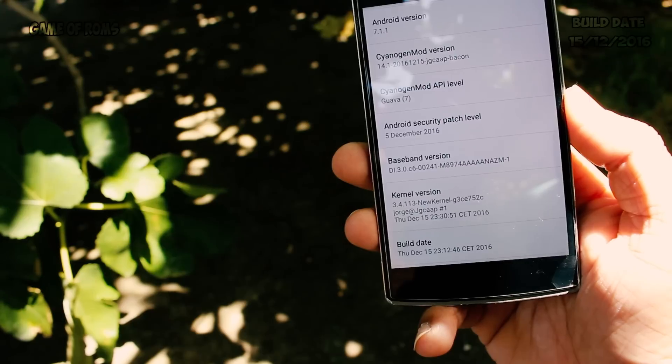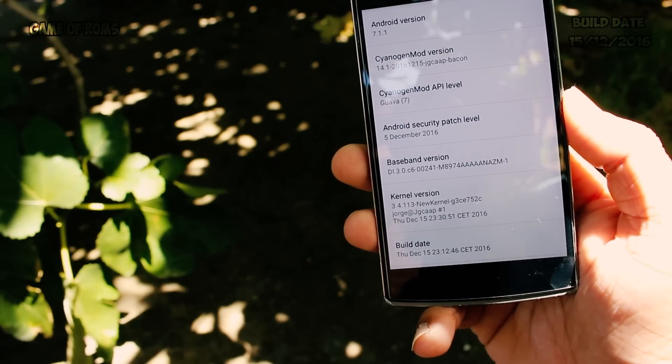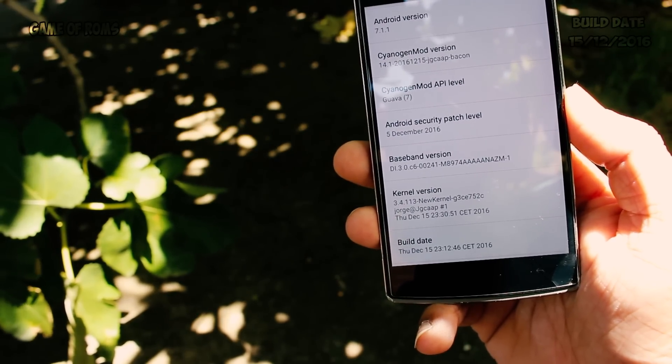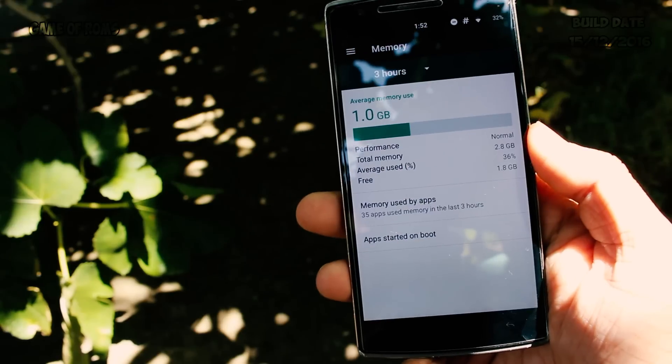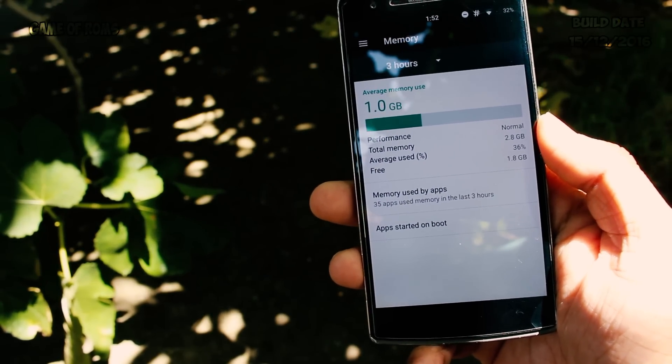The kernel used in GCAM is based on the Franco kernel, which is a super famous kernel in the ROM community. The only downside is that you can't overclock this kernel. RAM management is amazing as well — with many apps open in the background, I'm still getting over 800 MB of RAM free.